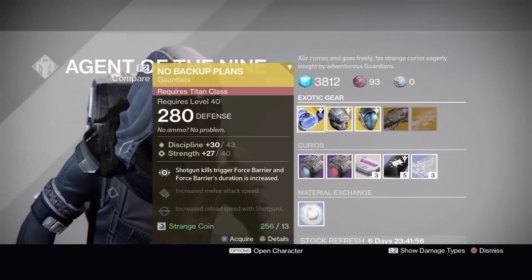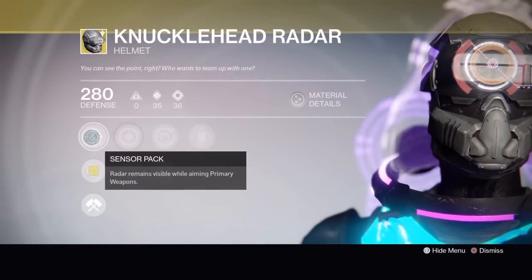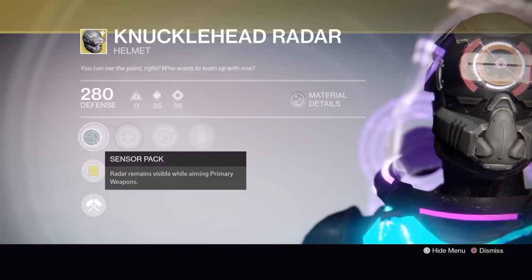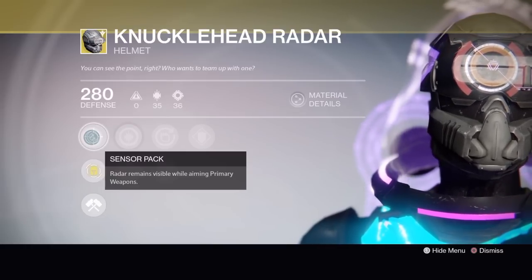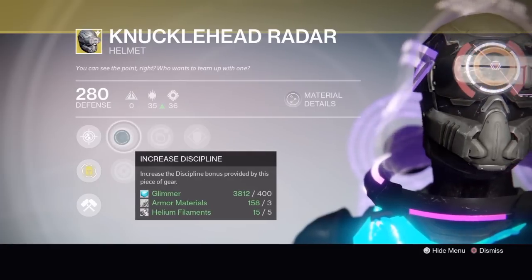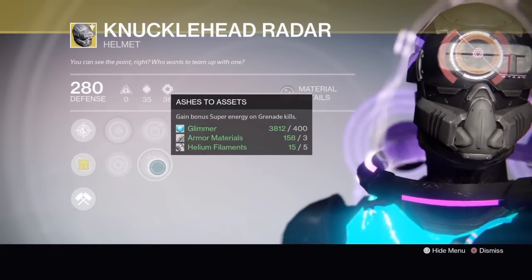Hunters have the Knucklehead Radar. Its exotic perk is Sensor Pack - radar remains visible while aiming primary weapons, so it's basically Third Eye on any primary. It's got increased discipline, increased strength, Inverse Shadow or Ashes to Assets, and Better Already.